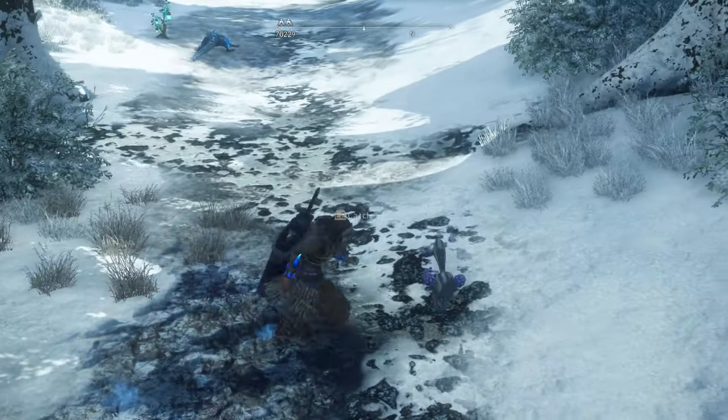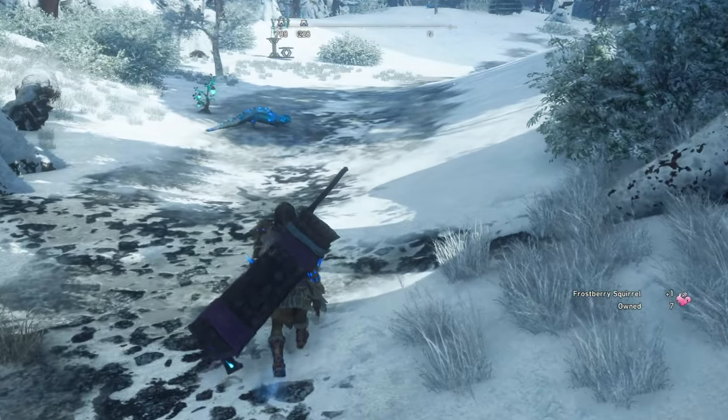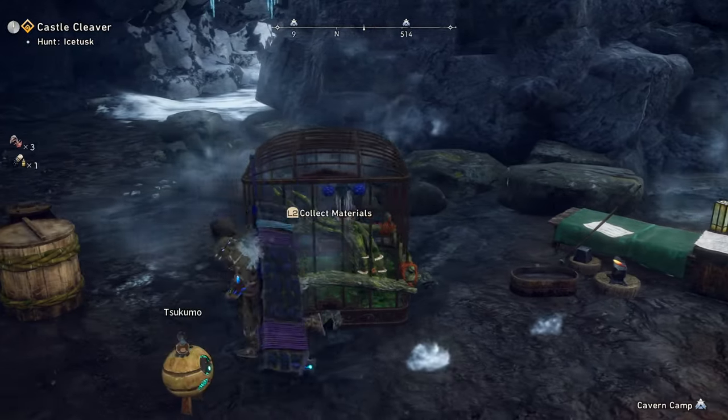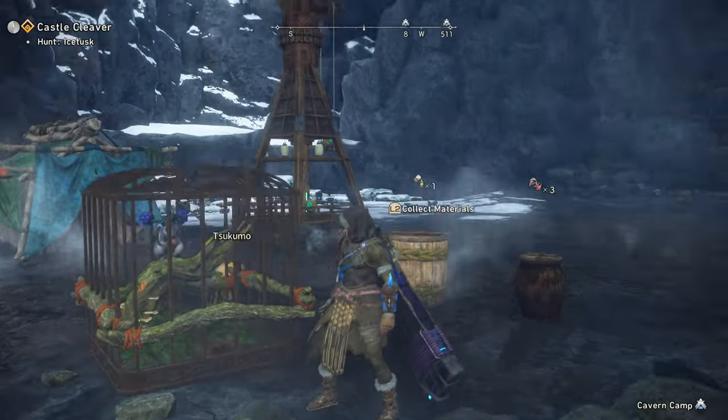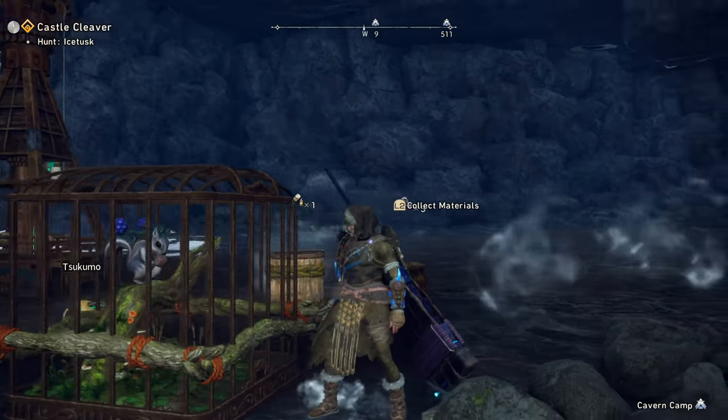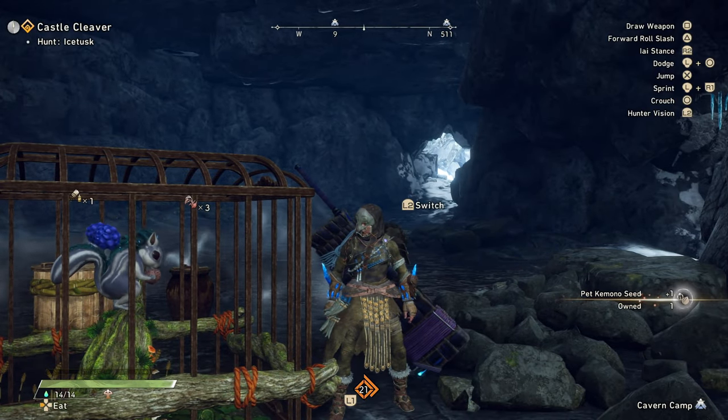Once you have them, you can return to your camp and select to place them in the cages that you've conjured. It's going to take a little bit for them to create seeds for you to collect, so go out on a hunt or two and then return. You should see the ability to collect seeds once you move your character near their cages.